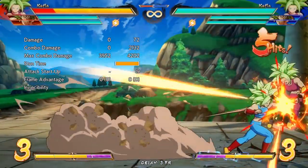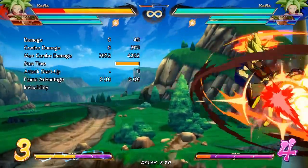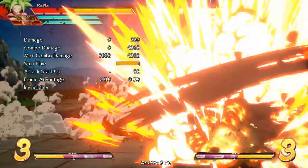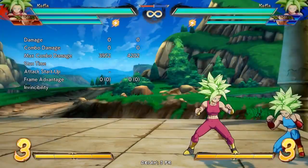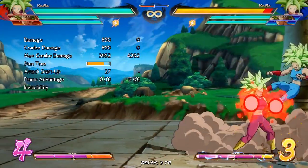On hit, you can cancel into 214M for a full combo, however this has a gap on block. To option select hit or block for a smaller reward, try using 6H, 5S, 5H, then confirming into 214L on block, and super dash on hit.